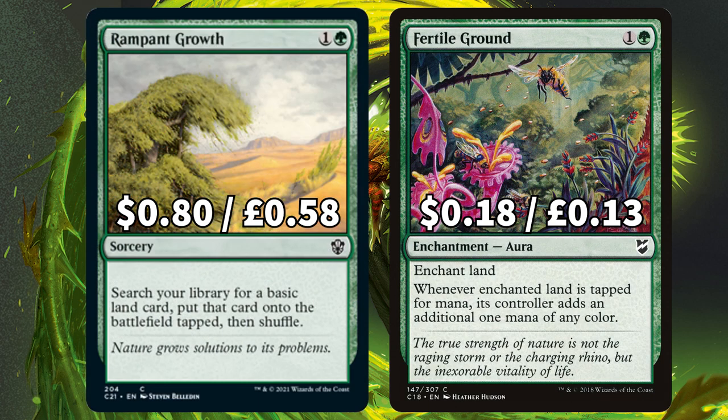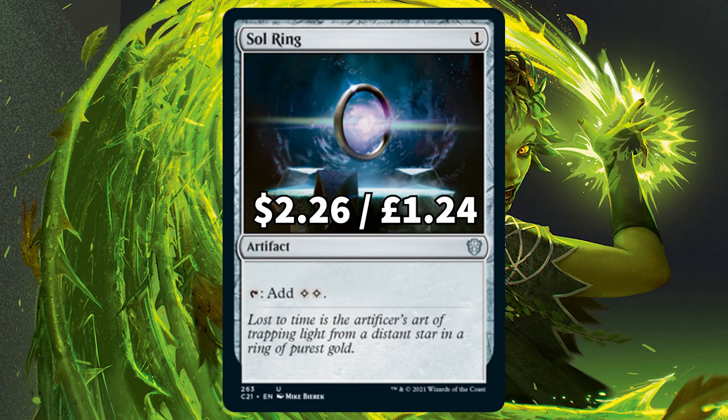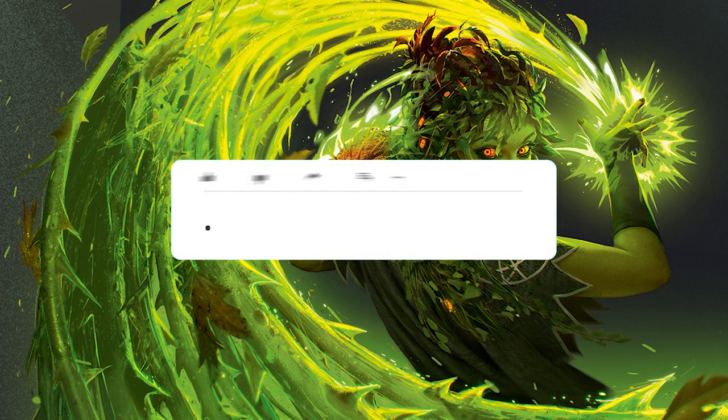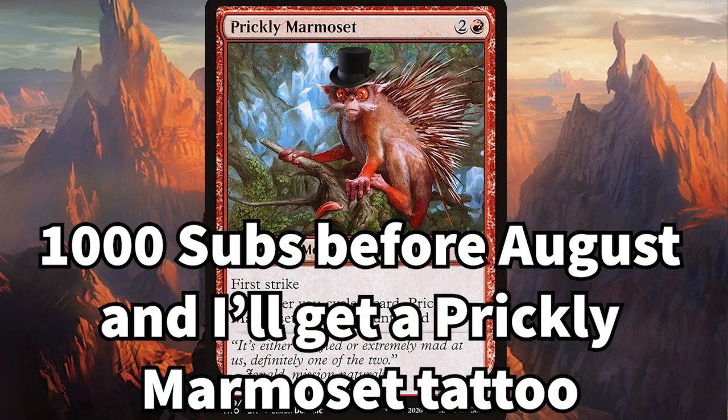We have Rampant Growth to ramp that mana, Fertile Ground to tap a land and get an extra mana, and to finish off the ramp section we've got old faithful Sol Ring — you love to see it. Very quickly, if you haven't already, smash that subscribe button — it's free to do, you can always unsubscribe later, and for some reason I've agreed that if we hit 1,000 subscribers before August I'll get myself a prickly marmoset tattoo.